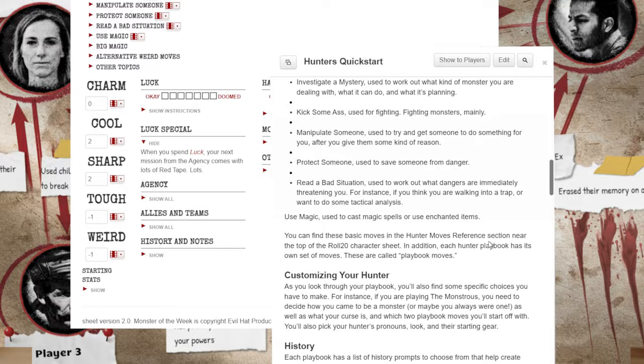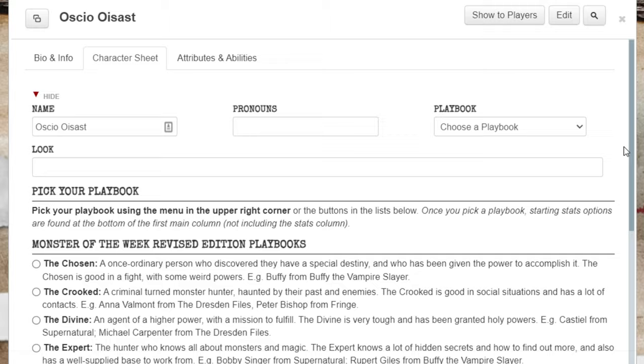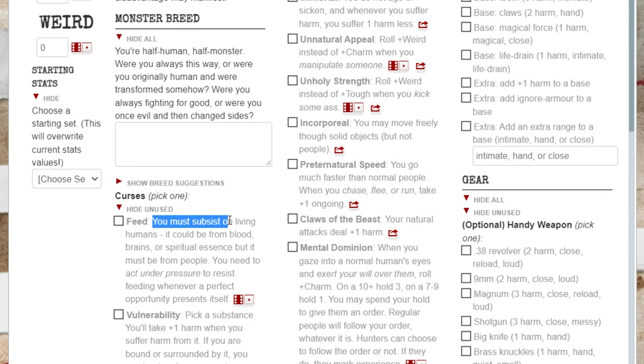Okay, let's build the hunters. Choosing a playbook — each player chooses a hunter playbook. The name gives you a good idea of what's inside. Each playbook will be different, but explains the hunter's moves, rating, and gear. Be sure to remind them to keep the team concept in mind as they're deciding.